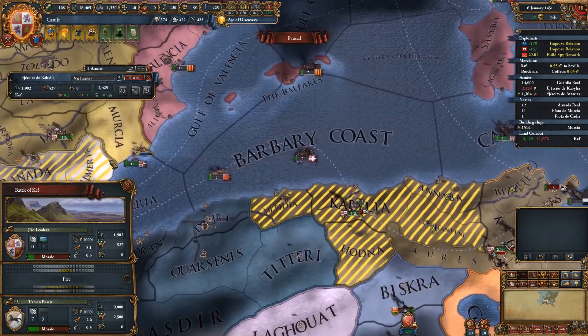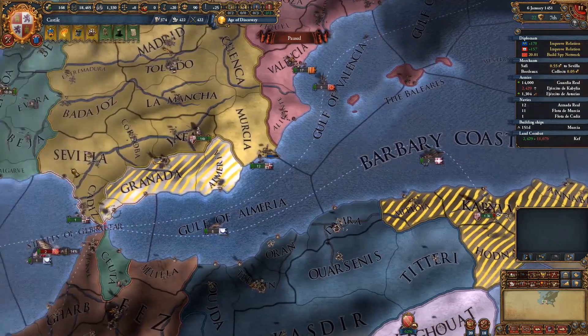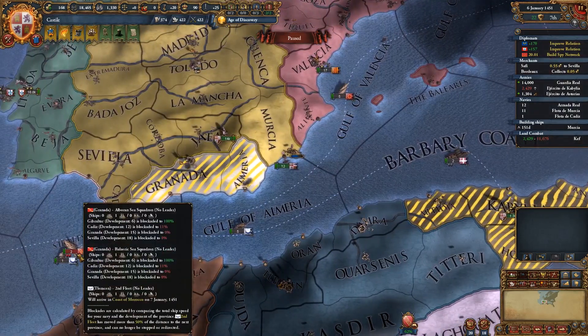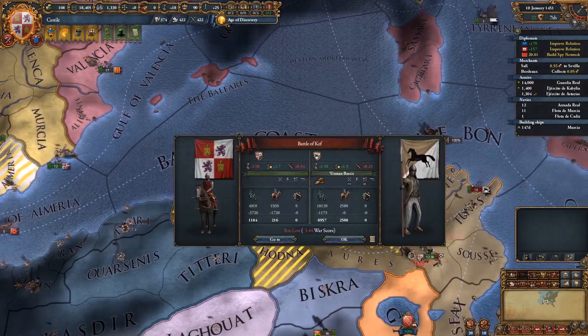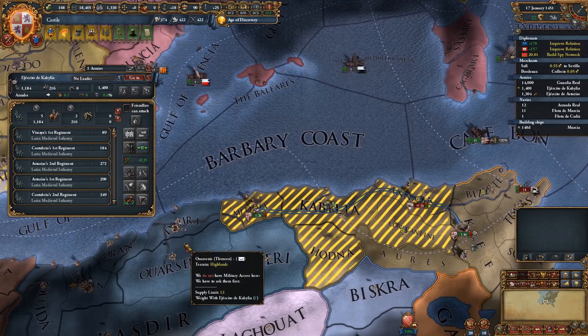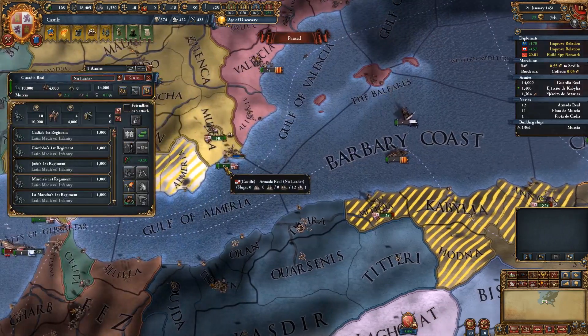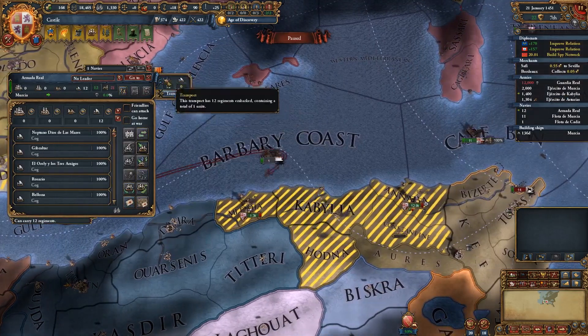In that case, let's go ahead and bring the other 14k stack across — we may as well make sure we do this correctly. Granada does have some ships down there, which is pretty impressive. So we took an unfortunate bashing there. Let's go and try to reinforce this as quickly as possible. We'll get you guys over here.